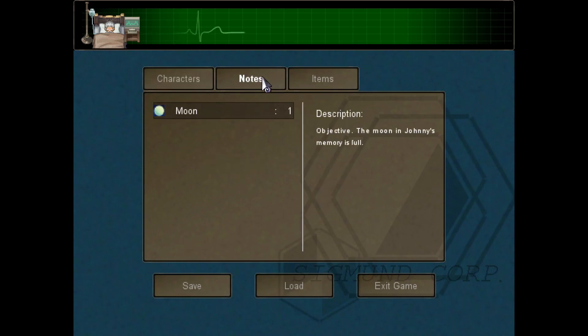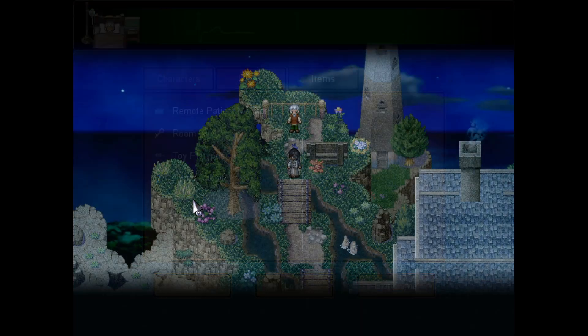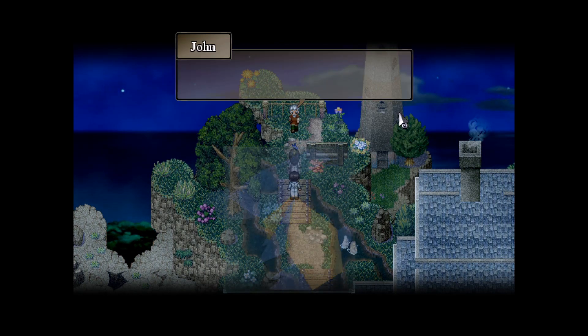So if we go into the Memento... Objective: the moon. Johnny's memory is full. Paper Rabbit. How do we use the Memento? Like this, I suppose. Activate Memento — let's go!